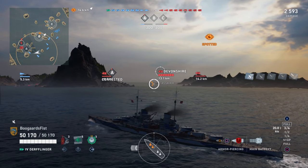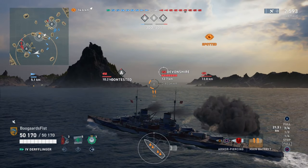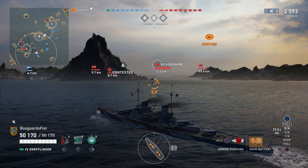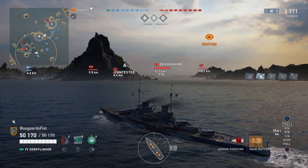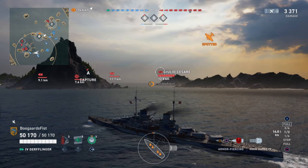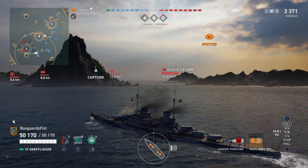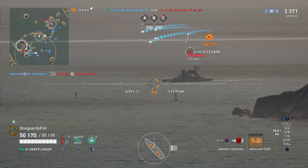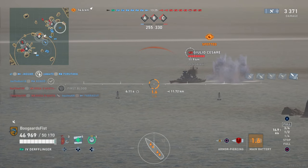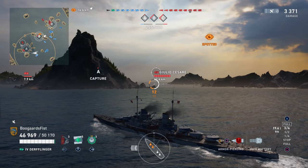Now we got a dangerous proposition here - a destroyer rushing a Duca. A destroyer rushing a cruiser is already problematic, but those SAP shells, you can just see how quickly the Duca tears him to shreds. So the game is not off to a great start here. We'll see if he's able to survive, but he's taking a lot of damage. We got the Giulio coming up around here as well - Tier 4 Italian, very strong. And the Farragut's asking for help right before he goes down there. He had two cruisers chasing him - unfortunate to say the least.